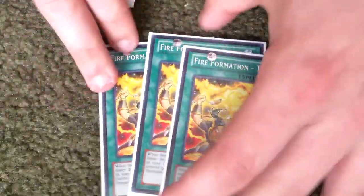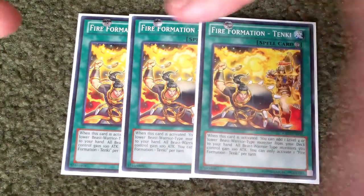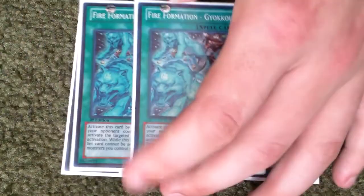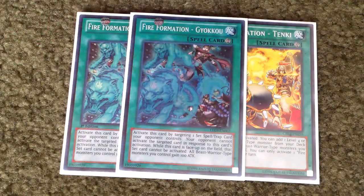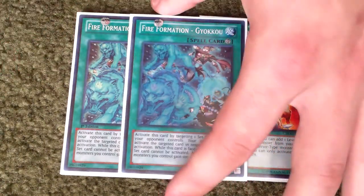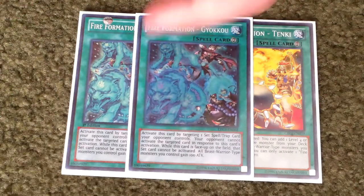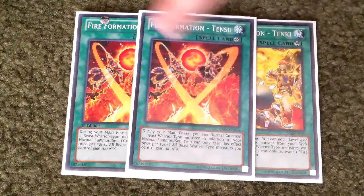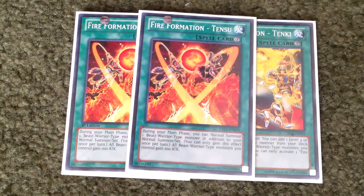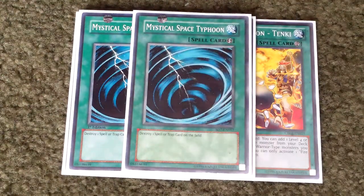So for spells, I play three Tenki since it's back up to three now. I play two Fire Formation Kagoku — this basically stops your opponent's traps that are face down, so it can stop Mirror Force or whatever your opponent has face down on the field. And then two Fire Formation Tensu, which basically lets you get off that extra normal summon for an Xyz monster, so it's also really good. And then two MSTs just for more back row removal.